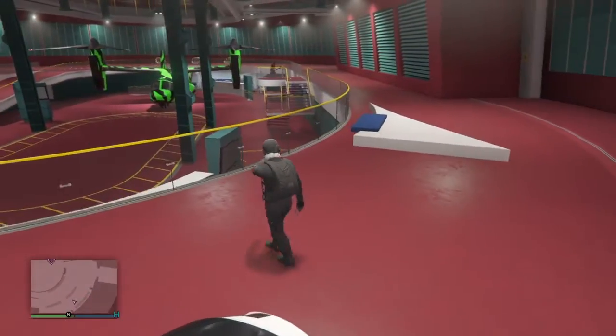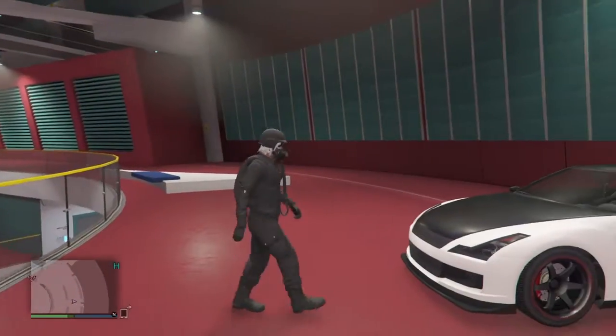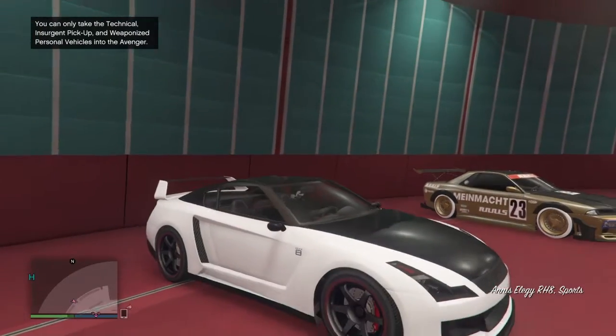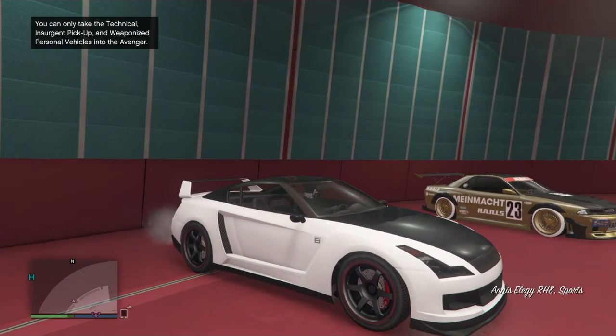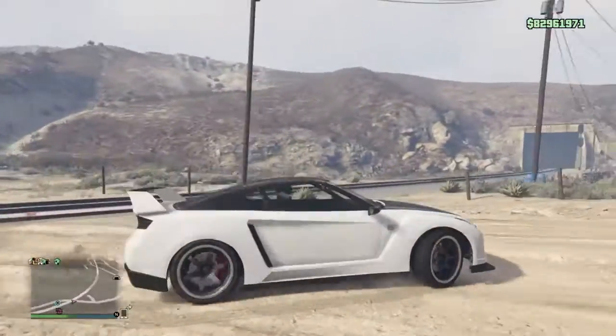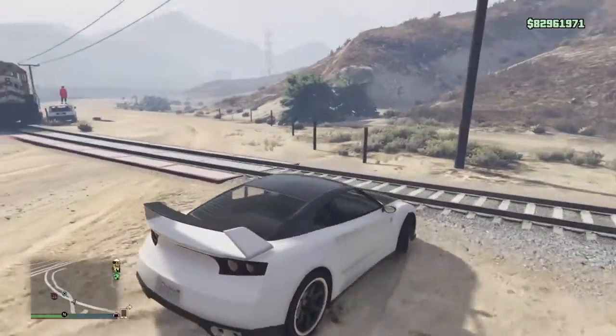All you really need is a facility, and you need a car you want to lose. I'm using this LED Retro. So all you want to do is get inside it and drive it out. You're also going to need a friend for this glitch.